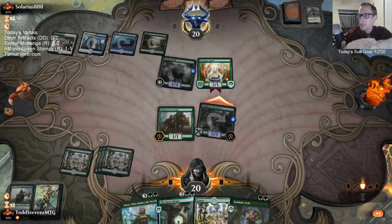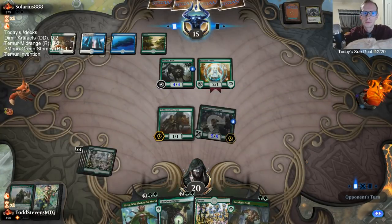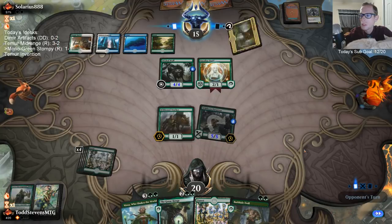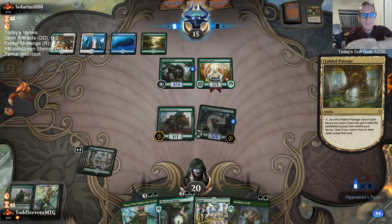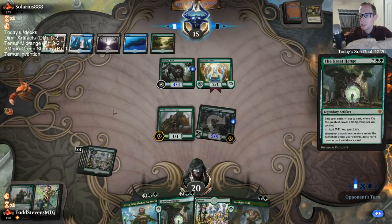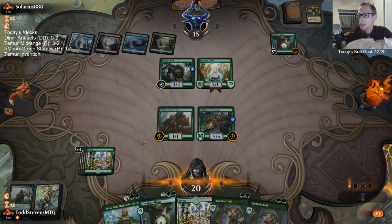I think we should probably save a creature to be able to play after Great Henge. If you want an eight-fetch-land deck, playing four Evolving Wilds and four of the other one, you're probably looking at a two-color deck you want to do that between — probably not a three-color deck. If you're playing eight fetch lands you've got to play a lot of basics.